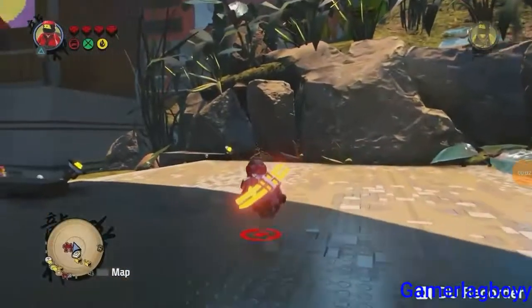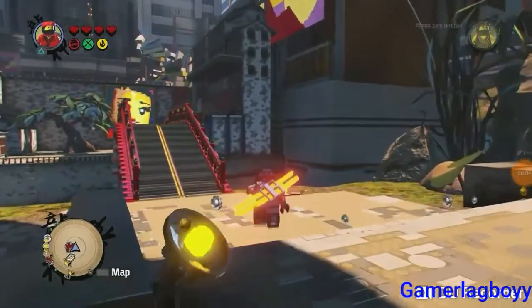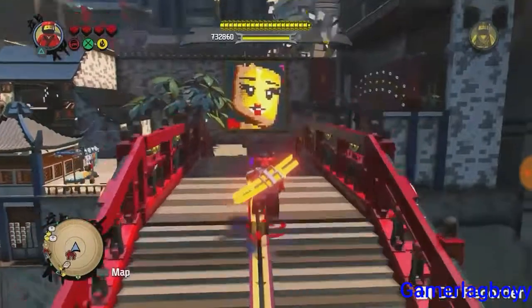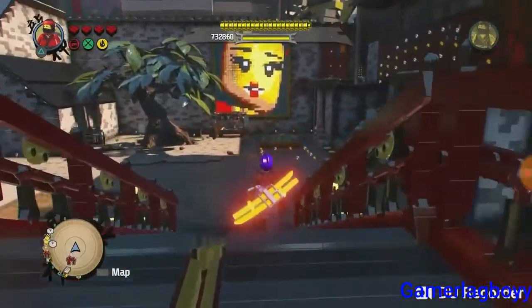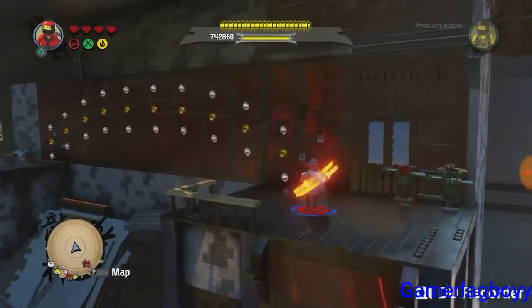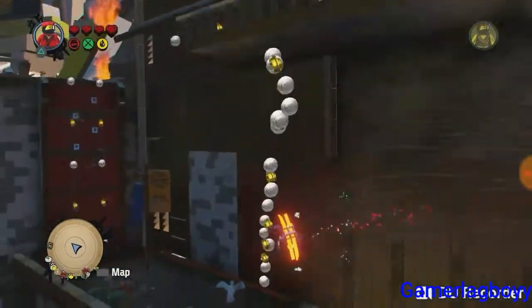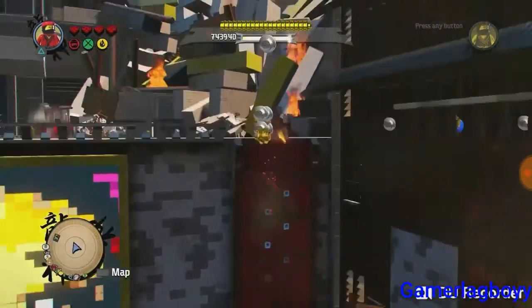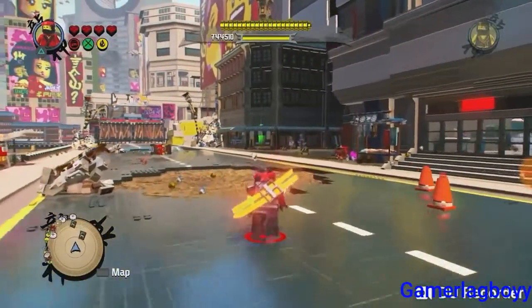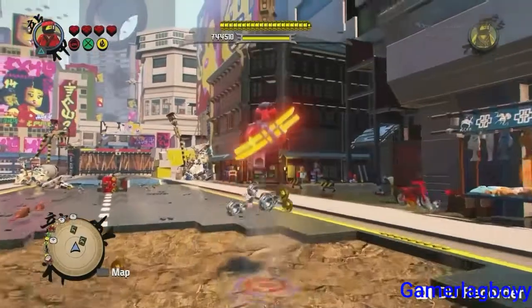Hello guys, today I'm going to show you the location of the red bricks from the LEGO Ninjago Movie game. The first one is really easy — you just have to slide down from the platform. This one might be easy for you guys.